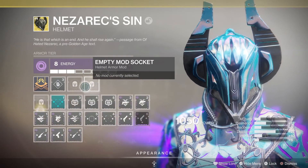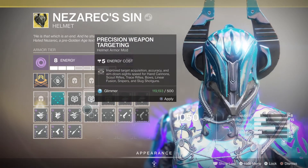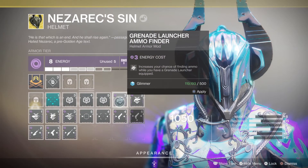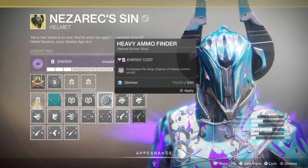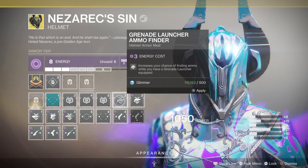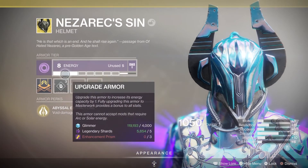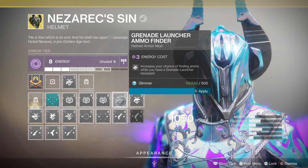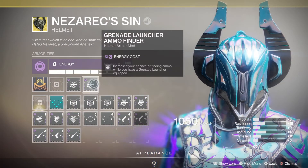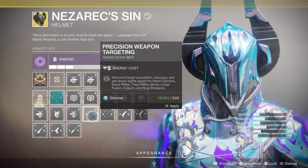These next two mod slots are on all your armor pieces. They could be anything from ammo finders - Grenade Launcher Ammo Finder, Heavy Ammo Finder, and so on. What the ammo finder mods do is give you a higher chance of heavy ammo dropping for a specific type. You can go general with the Heavy Ammo Finder from any kill, or specific for a higher chance. If you've got your energy up to eight, you could include two of those grenade launcher finders so they stack for an even higher chance.